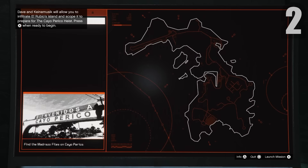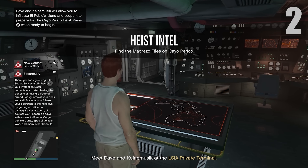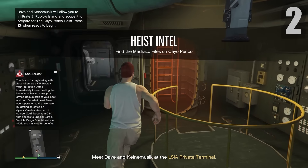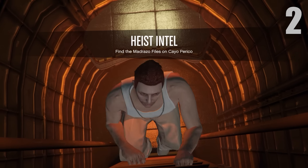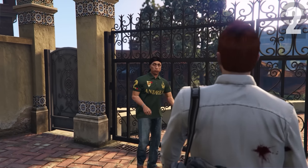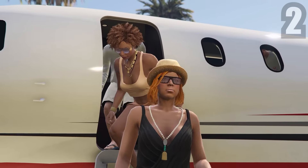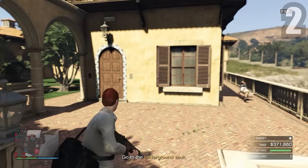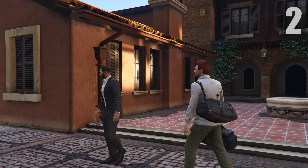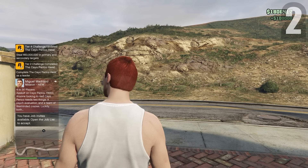We're starting up the first Cayo Perico heist. If you don't know how to do this, check out my beginner's video on it — it's so easy if you know the method. I'm going to skip to when I'm done with the whole thing. We go through the scope-out, then the setups, then the heist itself. It was a little difficult — I got caught and only made about 1.8 million, which is pretty sucky. But with that 1.8 million I had just enough money to buy the Sparrow.